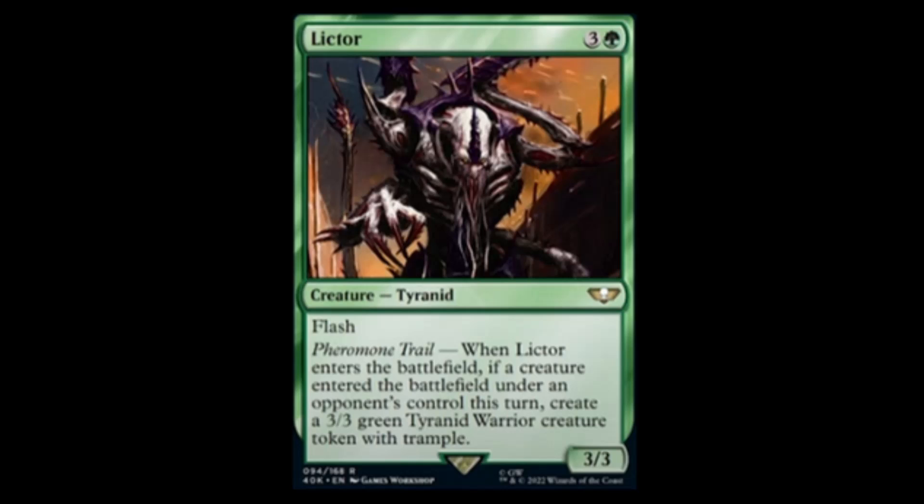Next we have Lictor — green and three for a three-three with flash. Pheromone Trail: when it enters the battlefield, if a creature entered the battlefield under an opponent's control this turn, create a three-three warrior creature token with trample. That's pretty interesting.